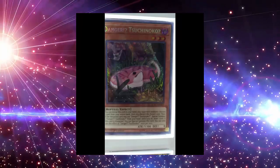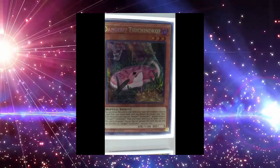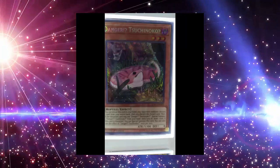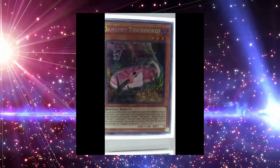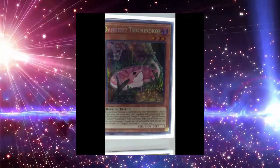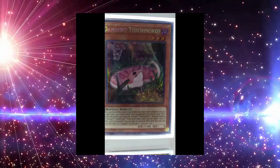We also got some new Danger support revealed thanks to New York Comic-Con. Players and Duel Masters are posting cards on Facebook. Let's take a look at the new Danger cards — this one looks like a little gecko.